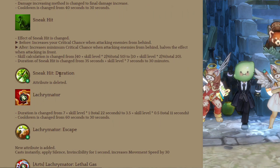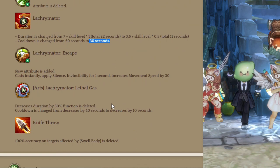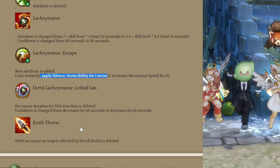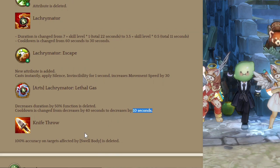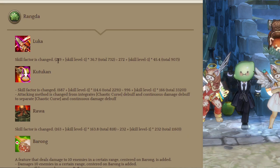Then Lacrimator — the duration is changed to 11 seconds and the cooldown is 30 seconds only. There's an attribute that gives silence, invincibility for 1 second, and increases movement speed. An art decreases cooldown by 10 seconds, making Lacrimator a 20 second cooldown skill. Finally, Knight Throw — the 100% accuracy on targets affected by Swell Body is deleted, which is a nerf.